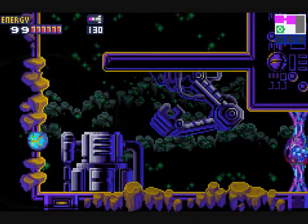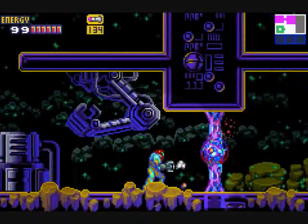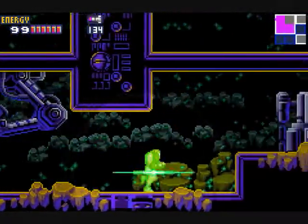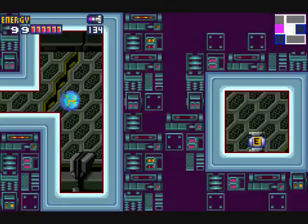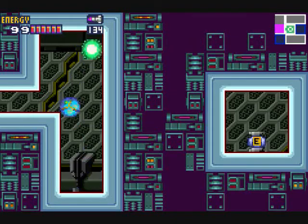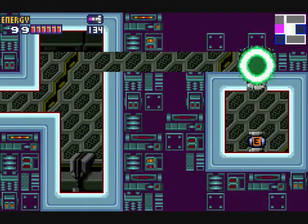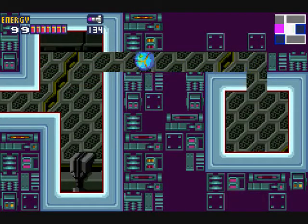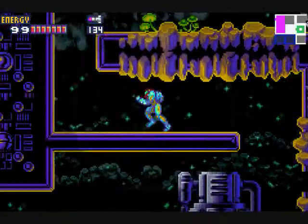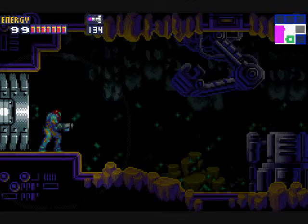I can see something suspicious over here. Let's get the missile tank. Bomb over the top — that's the only way you're going to be able to get up there. And in here to get energy tank number seven. If this is not a 100% run, it's going to be pretty close by the pace I'm going.